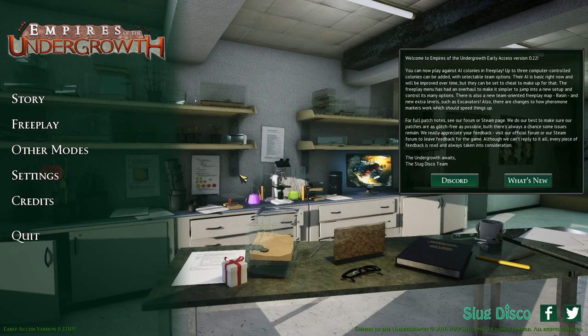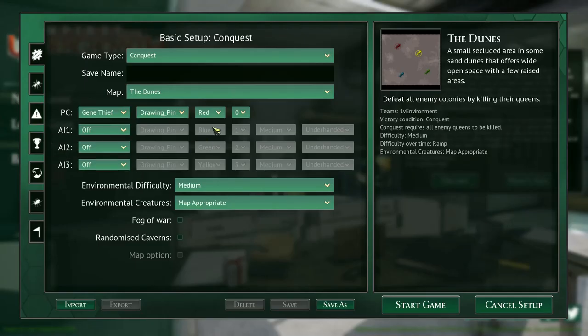We've done it twice and failed twice. The second time I had to call it after about three hours because you can't save with AI colonies on. So we'll do a couple of episodes and if we don't do it in two we'll call it there. But let's just jump in — let's stop talking about it and just do it. Let's go with counterparts.